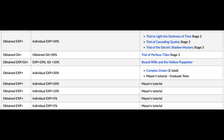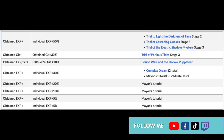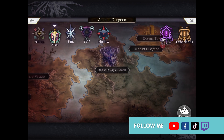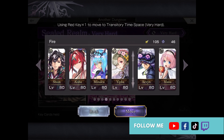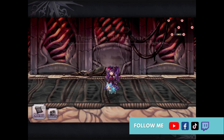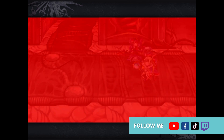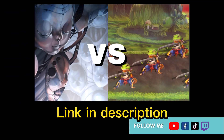I'll add a link to the Another Eden wiki below on where you can find these, or you can just screenshot their info on this screen. You can also get a bunch of experience badges from the Transitory Timespace Dungeon, but so far you'll only get the 50% badges from Sebastian's Lab. By the way, the Transitory Timespace Dungeon is a fantastic and easy spot to rapidly grow your team's XP — I did a video on this which you can watch after this.